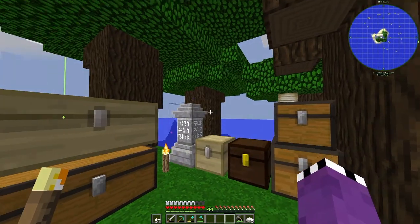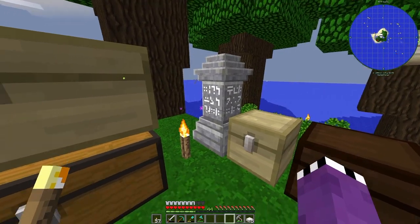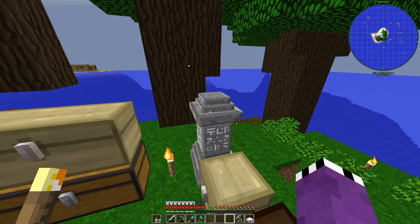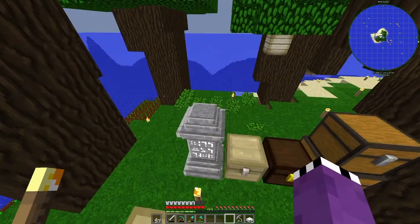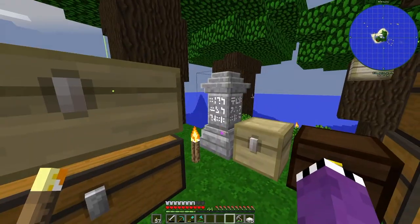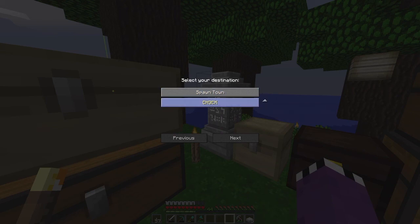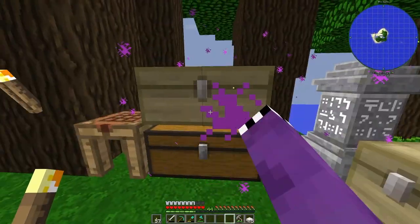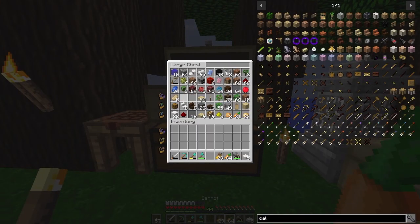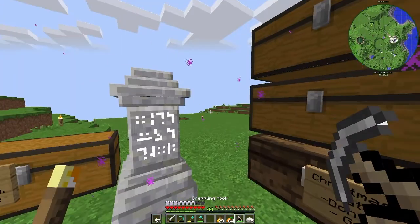I want to show you this thing called a waystone. It's obtainable by mining, and what it does is basically act as a teleporter. I can right-click it, select my destination — 'Spawn Town' or 'Check' which is my house. Let's go to Spawn Town. I don't have food on me so I need to grab some carrots first, then we'll head to spawn.